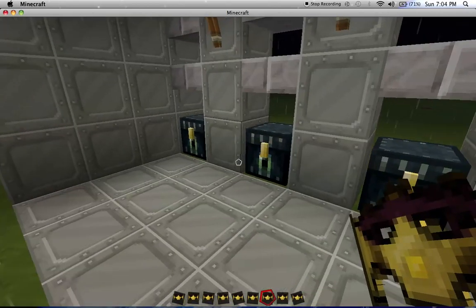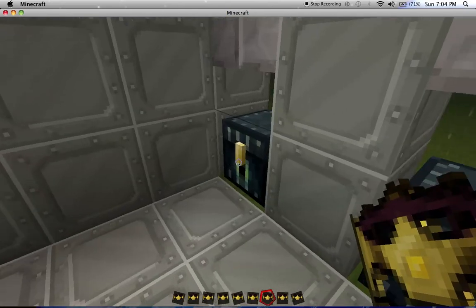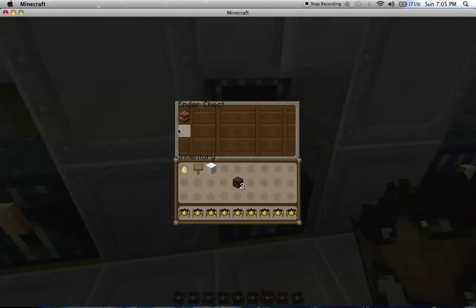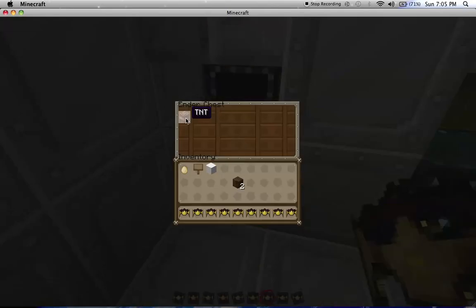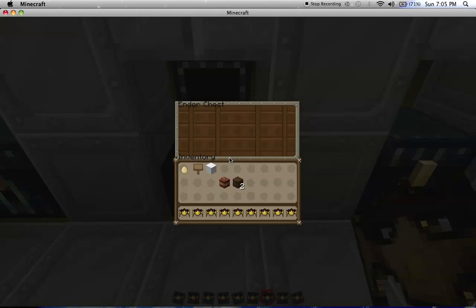As you guys can see, I have these ender chests. What they exactly do is teleport — say one chest is in the underworld and one chest is in the real world, they'll still have the exact same thing. See, I have TNT right here and TNT right here, but it's actually only one TNT. Because if I take this one TNT out of this chest, then just this chest won't have it.